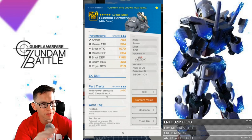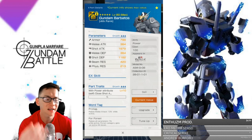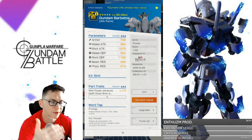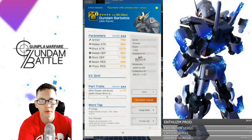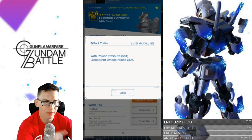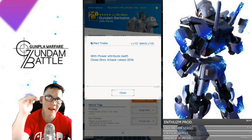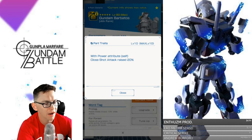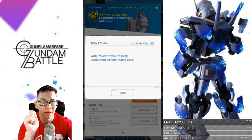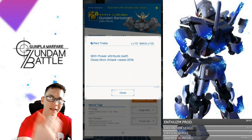The head of the mobile suit is going to be really good in terms of shot attack and also has really good shot defense — it's really shot defense oriented. The shot attack is actually pretty good on this mobile suit, but it's not going to be relying on long-distance shots; it's going to be relying on close-range shots, so you need to think about what weapons you'll use to take advantage of that. It does have a parts trait: with Power attribute, close shot attack is raised 20%. That's where this thing shines — you can get off really good shots as you close the gap from the start of battle all the way into melee attacking.